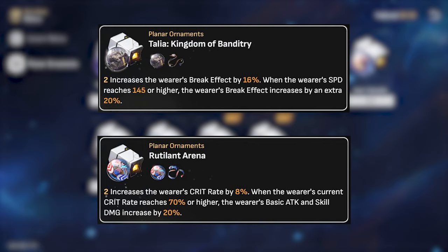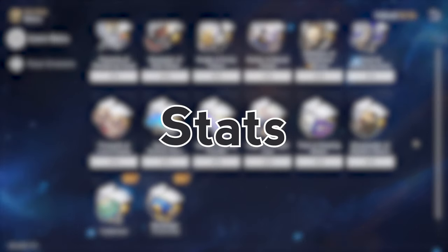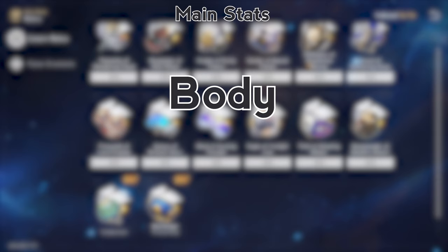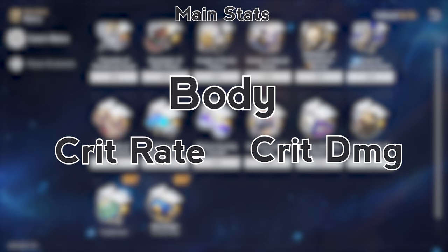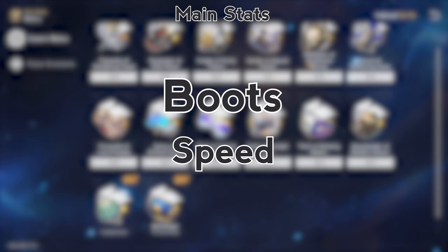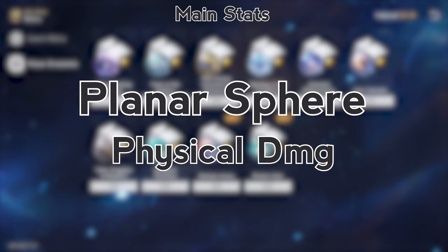Rutland Arena's 70% critical rate won't be an issue for the most part. For main stats: on the body piece, there are two camps — critical rate for 99% of players, or critical damage for the 1% who will roll over 10% critical rate on every piece of gear and run his signature light cone. For boots, go with speed, since a lot of his gimmick is based around weakness break and the faster he is, the more chances he gets to attack and reduce toughness — not to mention the 145 speed requirement for Talia. For planar sphere, physical damage is the only real option, and for link rope, break effect.